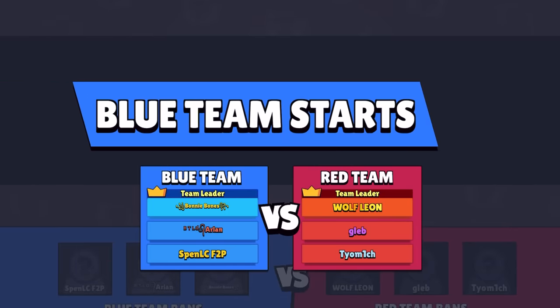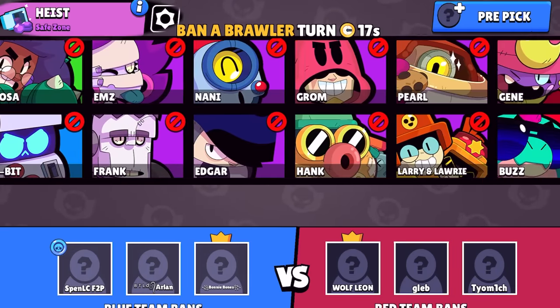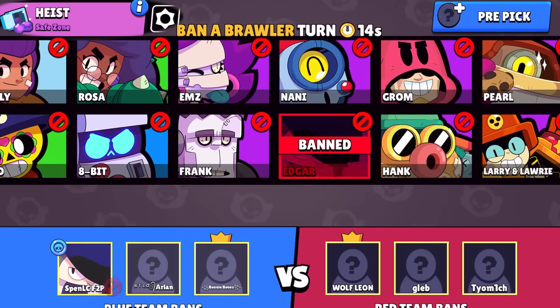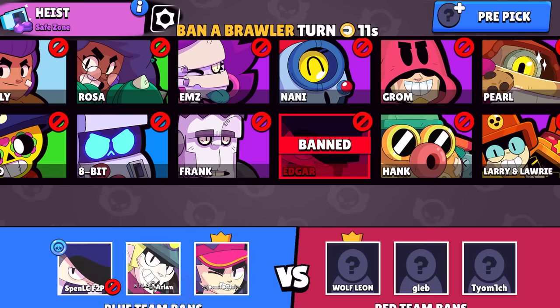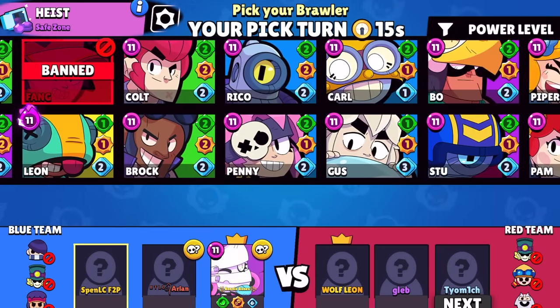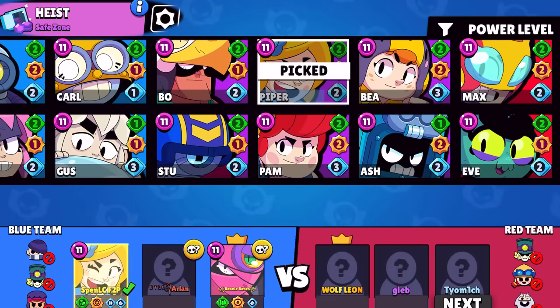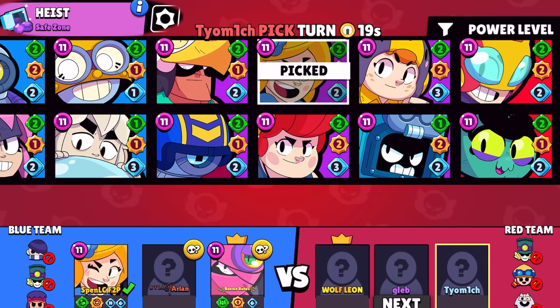We're going to be taking a look at diamond level drafting in ranked. Straight away you want to be looking at the coin flip — you can see on the left hand side you've got a blue coin, which means we have first pick. In terms of brawlers you want to ban, leave alone the best brawlers for the map. If you have first pick yourself, don't be banning Angelo or Melody. I'll be picking a really good strong first pick with Piper — she's a great carry brawler in Safe Zone, dominating the middle.